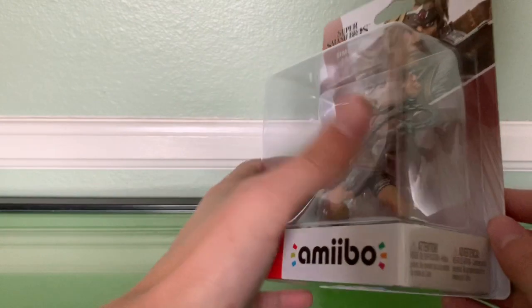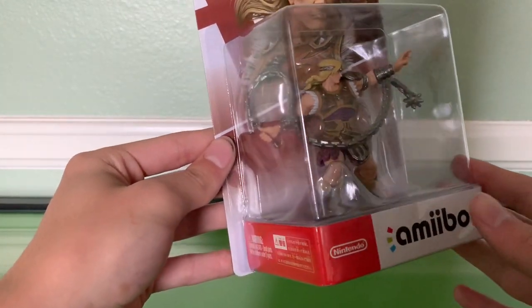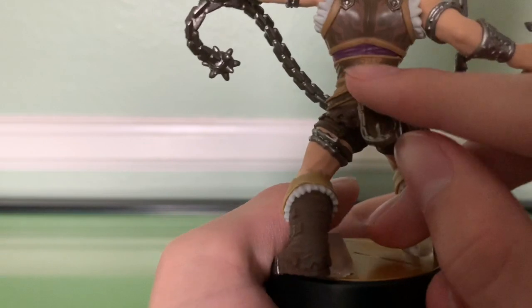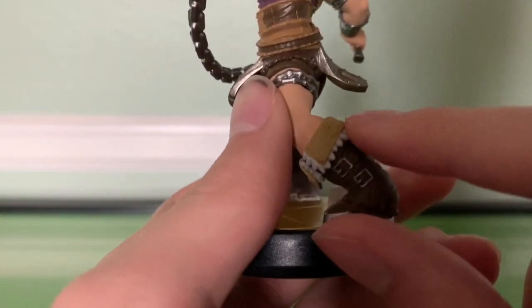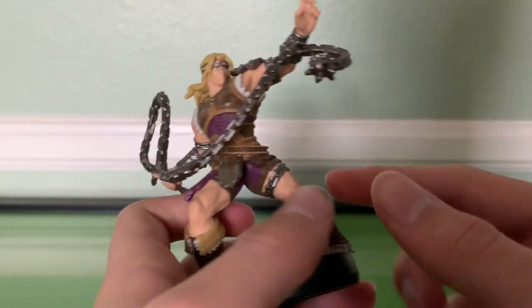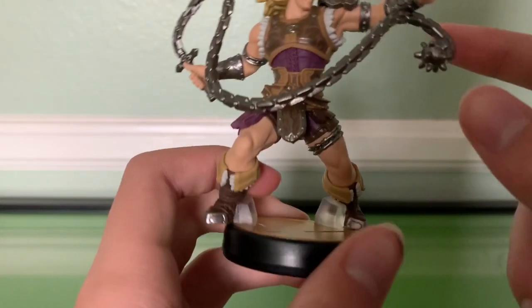Moving on to the final amiibo — the third-party character we got in the base game, not including Echo Fighters: Simon. You can kind of tell right off the bat before I even open it that Simon has a lot more visual details than both Incineroar and Chrom. Cracking him open — right off the bat you can tell there are a lot of texture details, because you can really feel texture in the surface — it's a bit indented. You can make out a lot of different textures compared to Chrom and Incineroar. There's his whip, and the interesting thing is it's connected to his arm right here, so it's not going to be flying around.